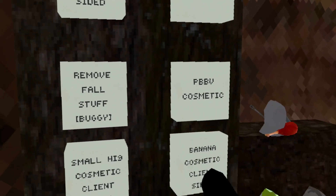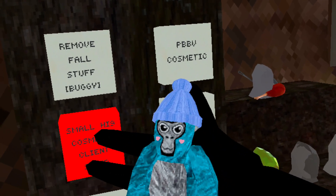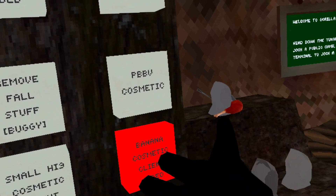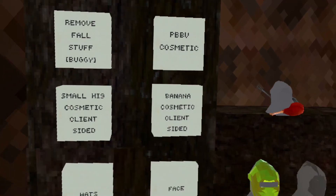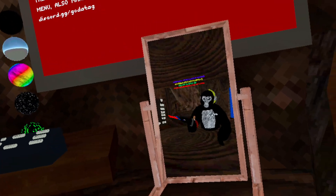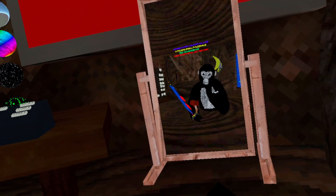I think it's kind of broken. PBV cosmetic. Small hi... hi9. Banana cosmetic. These are all client-sided as well. Let's get on to the actual mod menu. It only has one page, sadly.